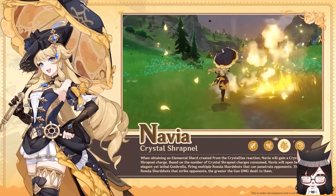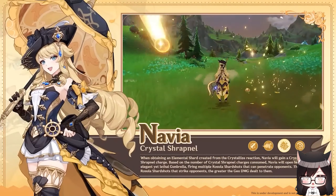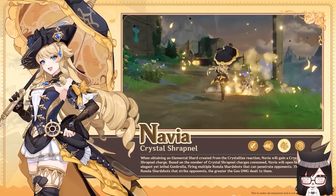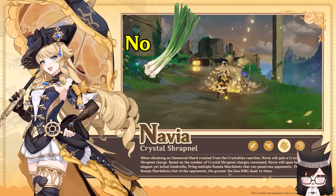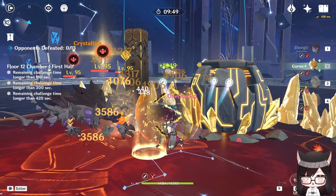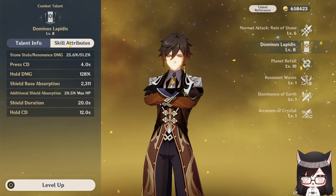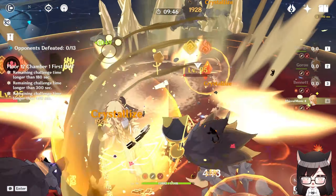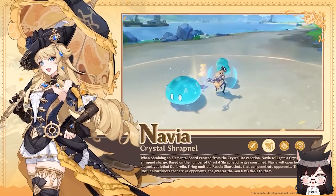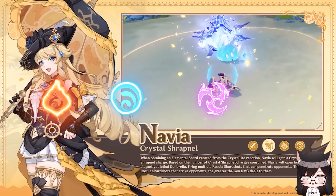In terms of her potential teams, she definitely needs another Geo unit to take advantage of the Geo resonance buff, and that second unit can help generate Geo particles to get her burst back. Since we're not entirely sure whether she scales off attack, defense, or HP, it's hard to say which Geo unit will be the best for her. What I can say for sure is that Zhongli will definitely be a good support with his strong shield and resistance shred for all elements. His pillar will also help generate crystallized shards as long as it is not broken. And given that her team has to trigger crystallize, she will need at least a Pyro, Hydro, Electro, or Cryo unit in her team.